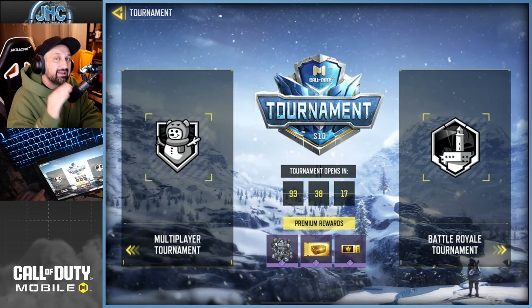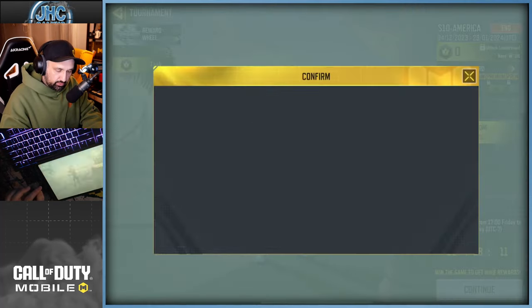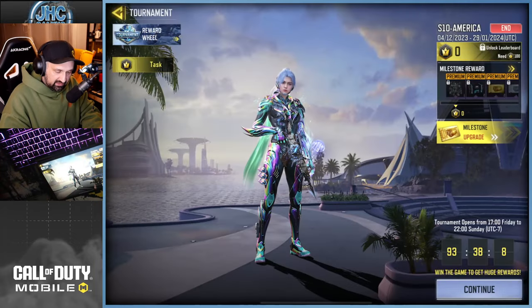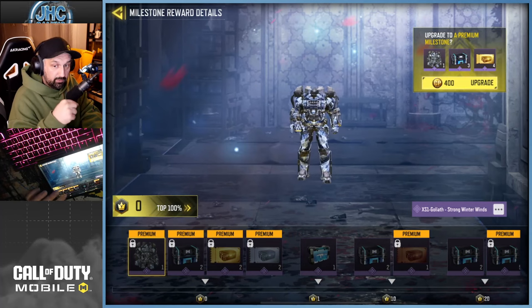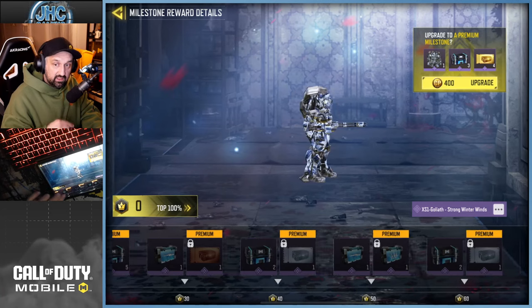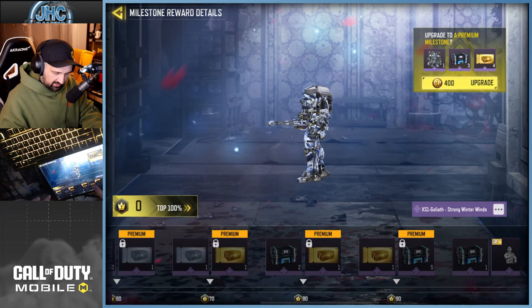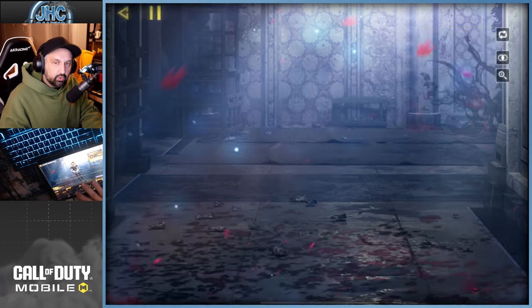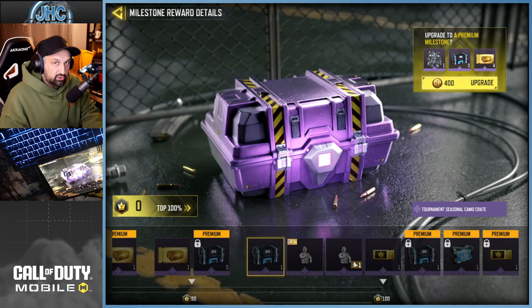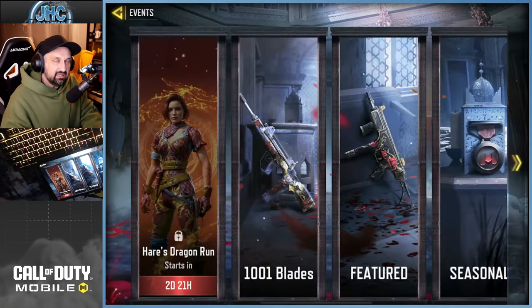Next is the tournament tab. You want to do your tournament milestones every weekend — it starts every Friday night. Go into the tournament and check your milestones. For free-to-play players you'll get some tickets for free; some are only available if you buy premium rewards. You can get one gold coupon at 90 crowns and a silver at 70 crowns, so it is worth going all the way every week. That's four more every season — sometimes five.